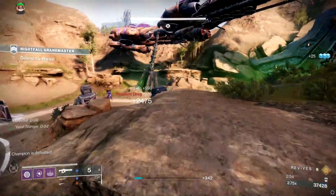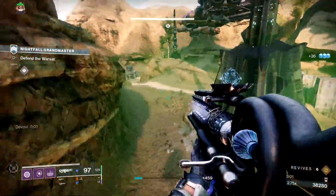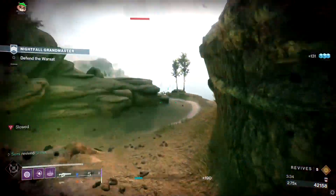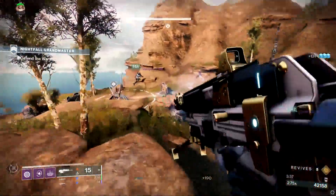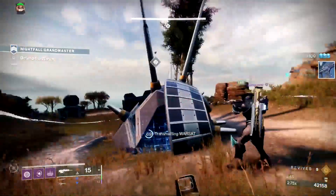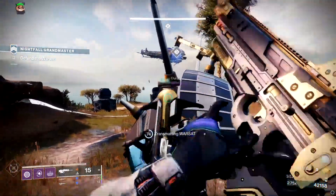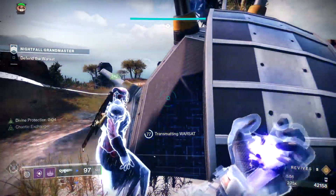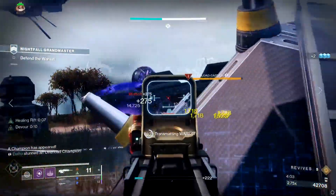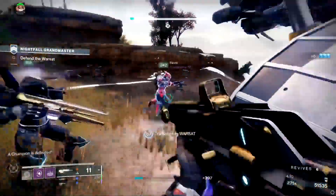Take down the overload captain immediately if possible before the rotation and ships show up, just to give yourself breathing room. You can exit the circle at around 25 percent, clear everything, and get back in once you see the overload spawn, then step out. After the two skiffs, deal with the vandal snipers, invis marauders, dregs, normal vandals, and a barrier champion. Do not get into the circle until you have everything under control. Once the servitor is killed and the area is clear, get back in — then enemies flip back to the beach side with one more skiff.